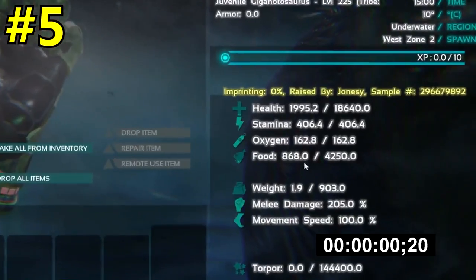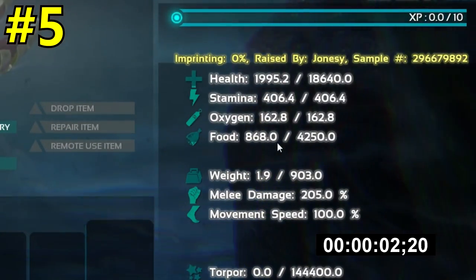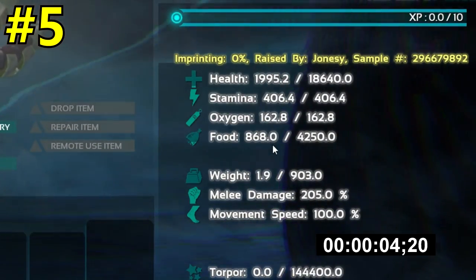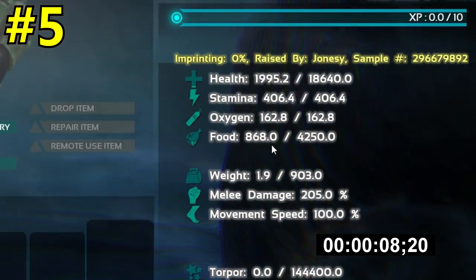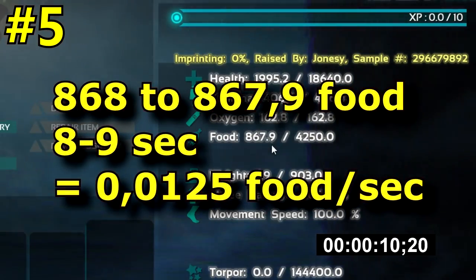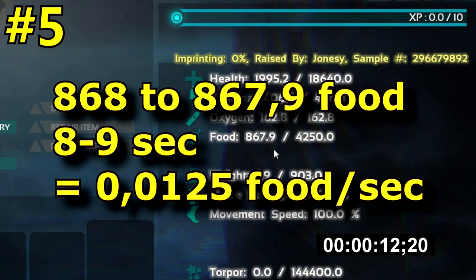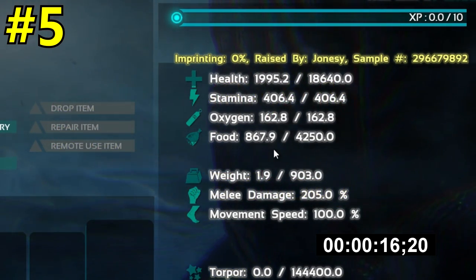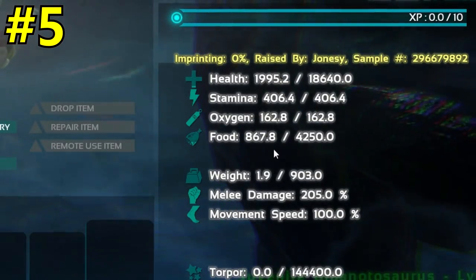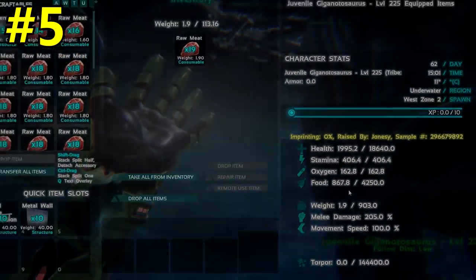Testing a giga inside of the water: it just swims there and won't be killed. As you can see it takes a very long time to eat food — it eats a lot less, almost none. So this is a way to raise gigas, wyverns, turtles, brontos, or whatever ground dinos you have.